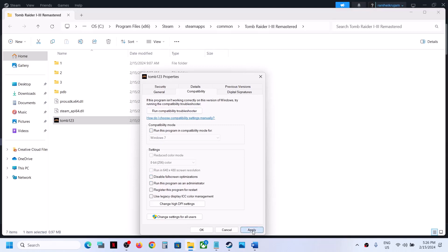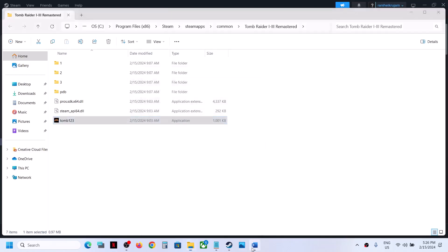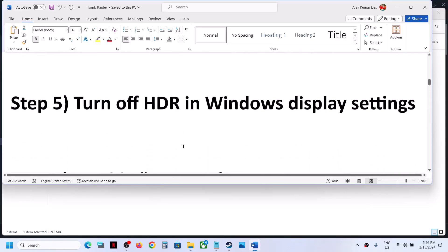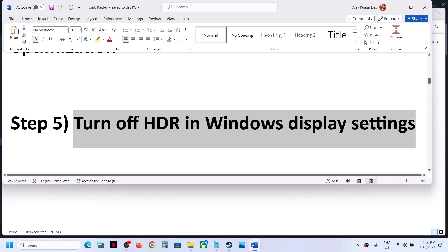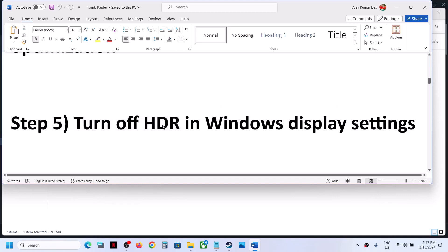The next step is to turn off HDR in Windows display settings. Go to Windows display settings, and if HDR is on, turn it off and then check. This has worked for a few players, so it might work for you.